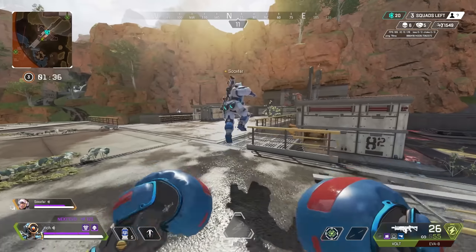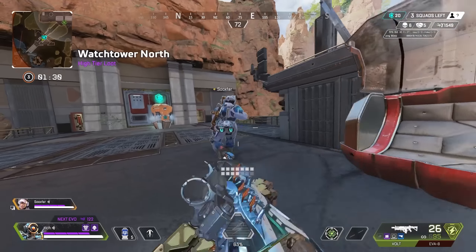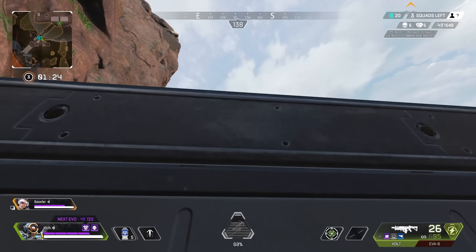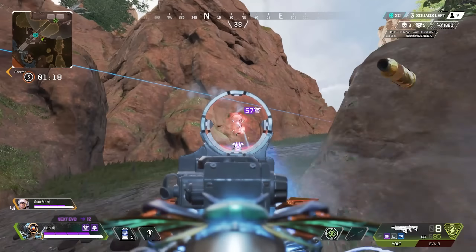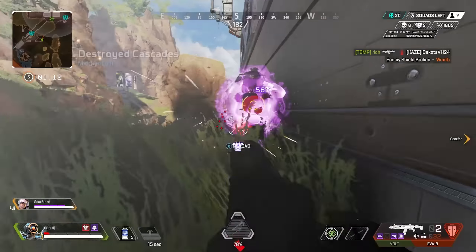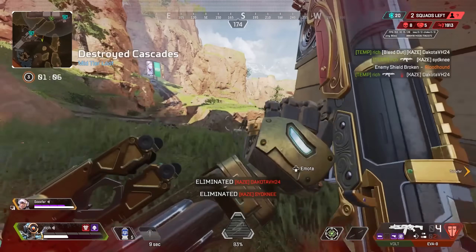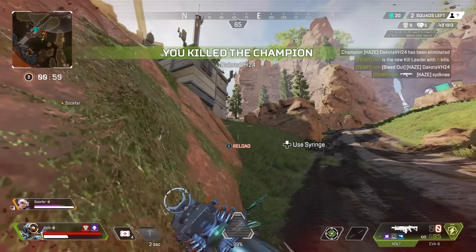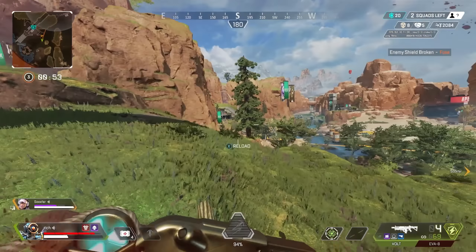Team to our right — do you see them? Nope. They're to our right — they definitely see us. Bait them in, bait them in, bait them in. Here we go. Are they looking this way? 50 on Bloodhound, and then one on the right. Nice. I'm dead. Okay, I was trying to give you covered fire. That was the last team fire, not you. I was shooting too. The last team was there, yeah.